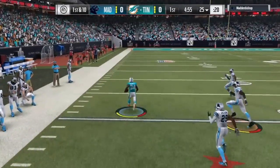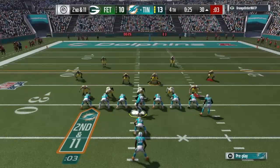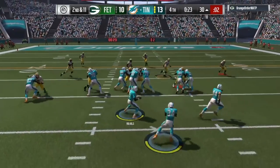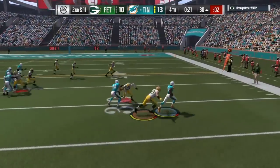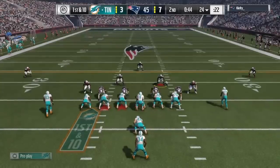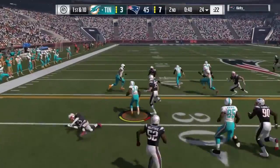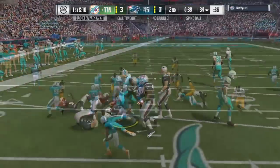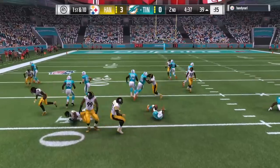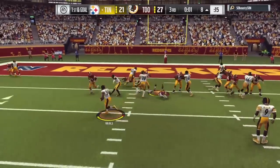As far as stiff arming and juking, I was very surprised. Juking — yes — because his elusiveness is very low at 84. But with a 91 stiff arm you'd think he'd get some decent animations. I don't think I even got one drag — every time I tried to stiff arm he just got tackled normally. He had like one or two good spins, but that was about it.